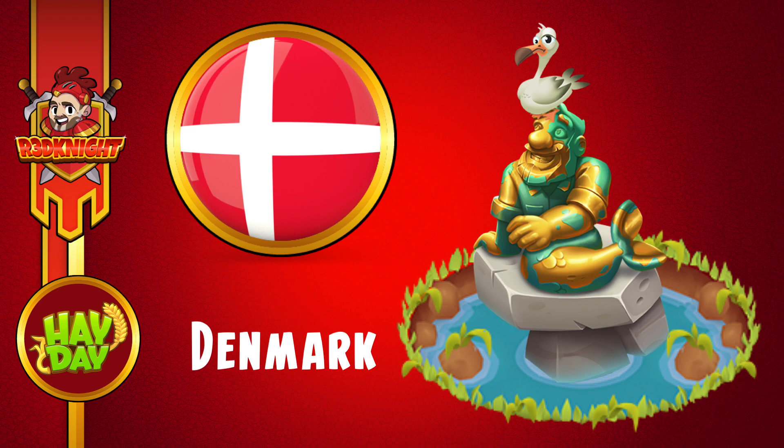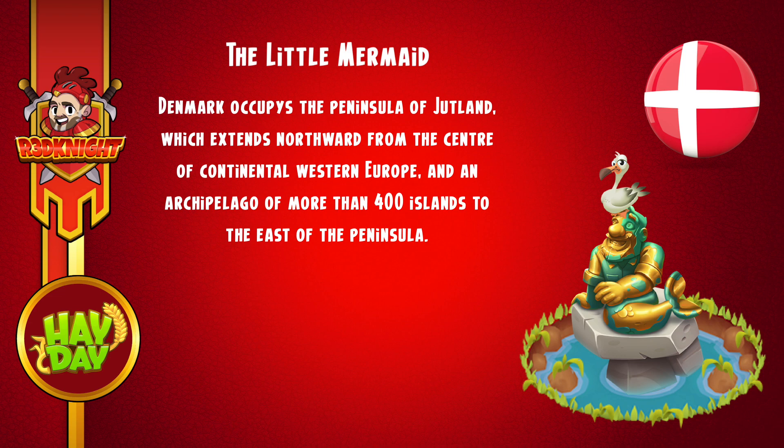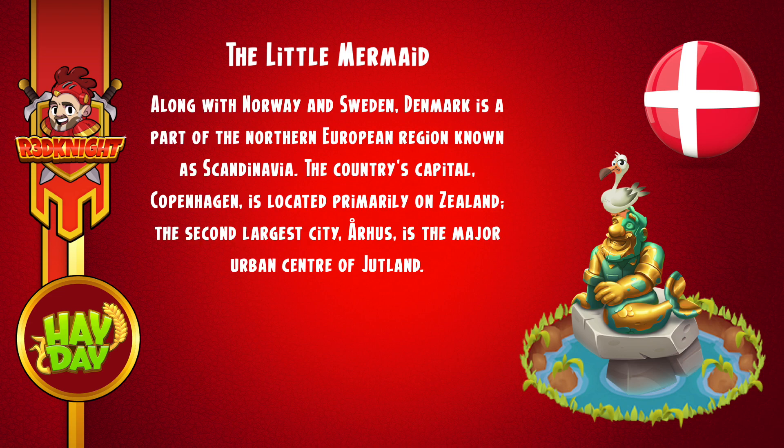So we're going to talk about Denmark and about the Little Mermaid. Denmark itself occupies the peninsula of Jutland, which extends northward from the centre of Western Europe, and an archipelago of more than 400 islands to the east of the peninsula. That's quite a large area. Either way, Denmark is definitely a popular location to visit. Along with Norway and Sweden, Denmark is part of the northern European region known as Scandinavia.